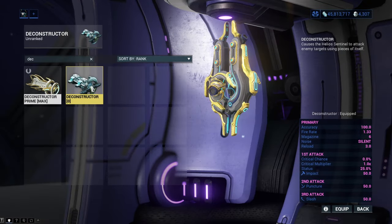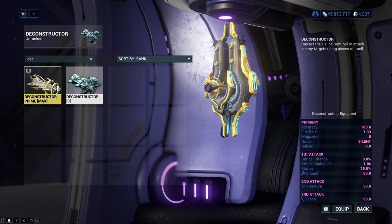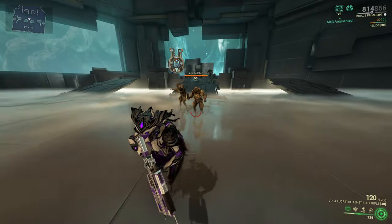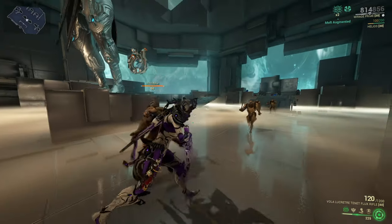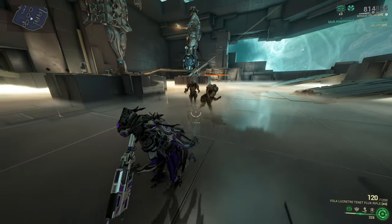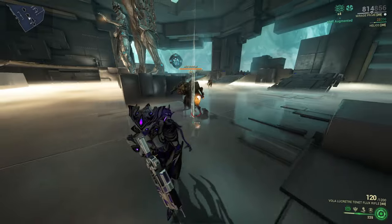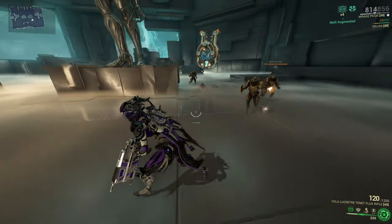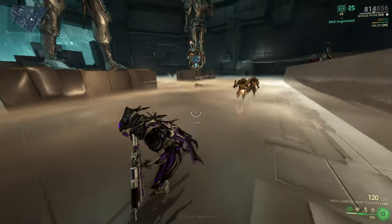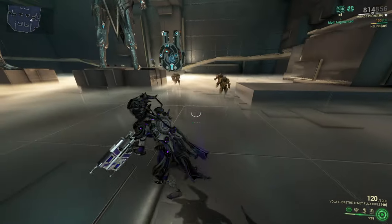The weapon Helios comes with is called Deconstructor, and there is obviously a prime version which is much better. This weapon launches a burst of three shots: the first deals impact damage, the second puncture damage, and the third slash damage. It is one of my favorite sentinel weapons even though it is far from the best, since the projectiles travel quite slowly and commonly miss their targets. In reality, sentinel weapons are just not very good.